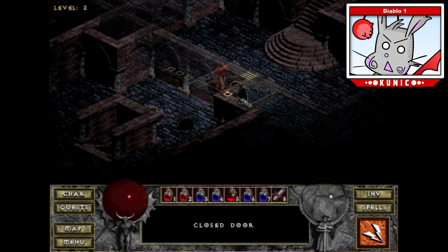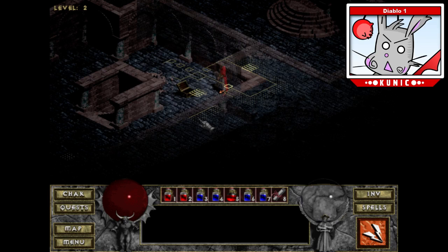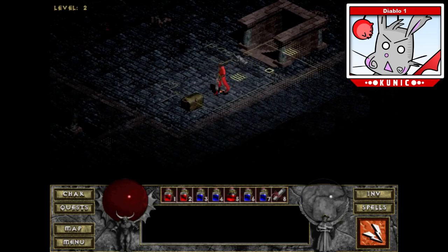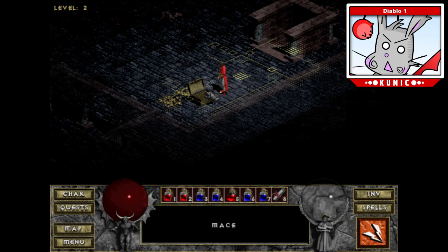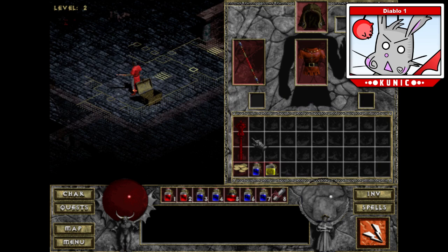Down into the dungeon and we're going to floor two. I believe the Butcher's on floor three. We can get to floor three right now — oh sweet! This happens a lot — they sort of tempt you to take these shortcuts, but it's really bad. You want to level up because the Butcher hits really hard and you need to be able to survive his hits.